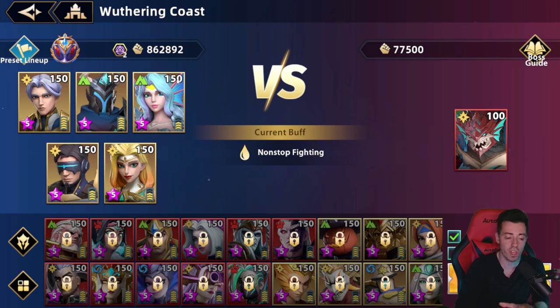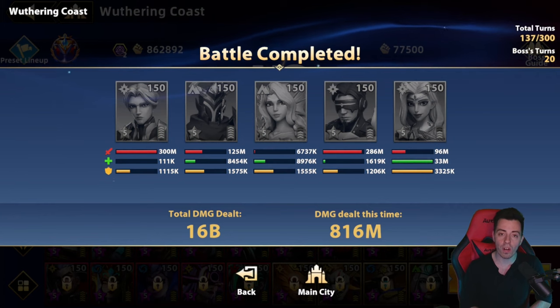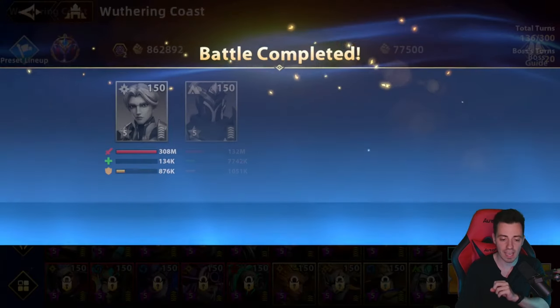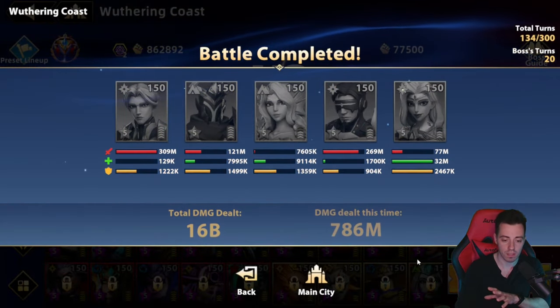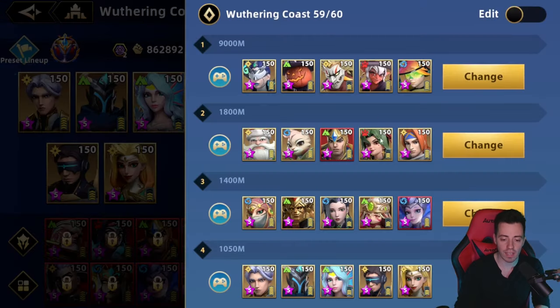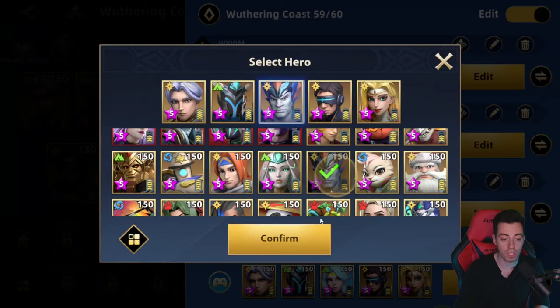If you have Rister, you can put Rister in there and we're going to try the difference. So this is Villette — let's skip the fight. The final score is 816 million. We retried and got 800 million. So it's around 800 million. Now we are going to replace her and use Seth instead to see if there is a huge difference.